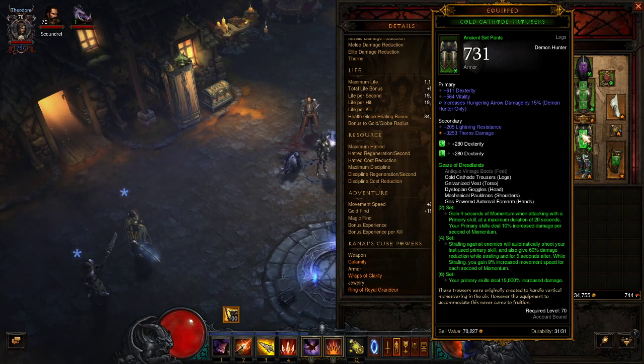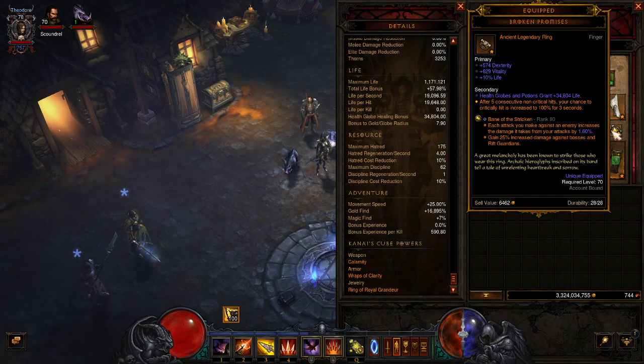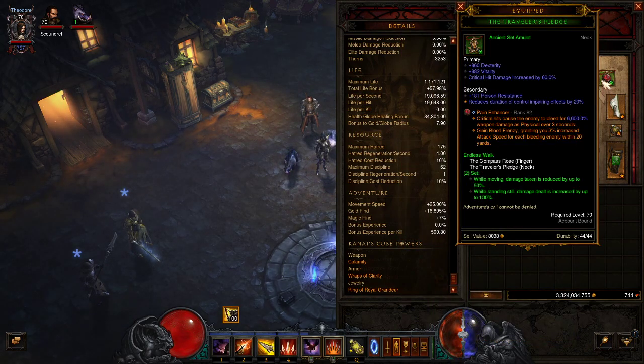The set also gives me 60% damage reduction while strafing for five seconds, and 80% increased movement speed per second of Momentum — so as long as I keep moving I'm not getting hurt as much. And my primary skill does fifteen thousand percent increased damage, which is big. I'm running Simplicity's Strength, Bane of the Stricken, and Powerful all around rank 80 right now.